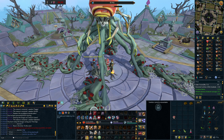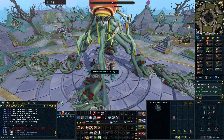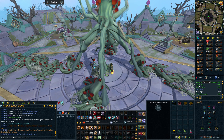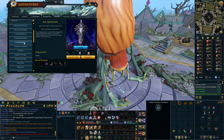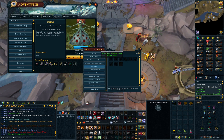Here it is - the big 200kc. Boom. And we get another onyx. 200kc, zero out of nine. Sick.